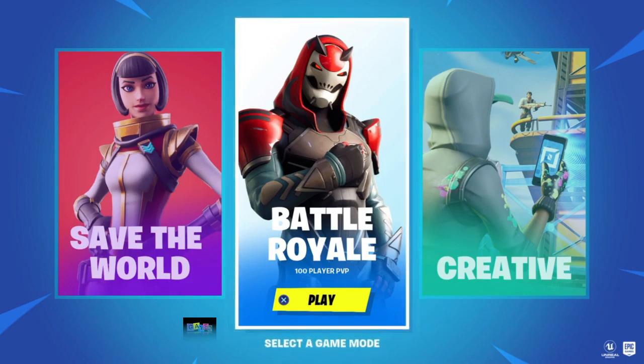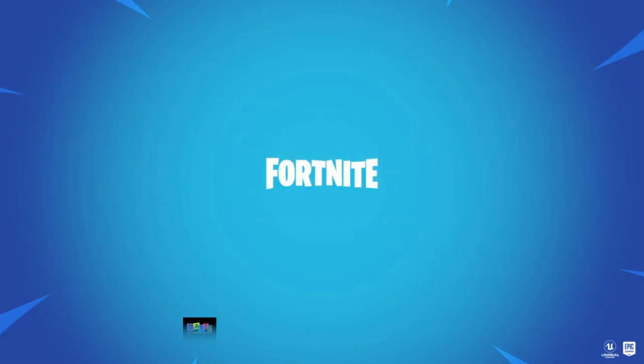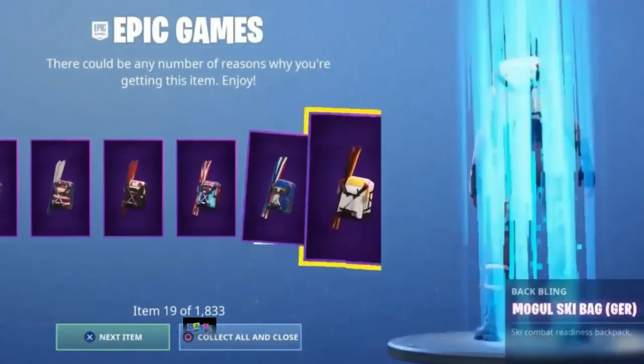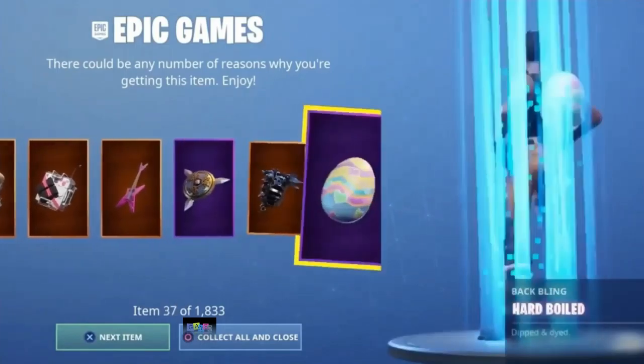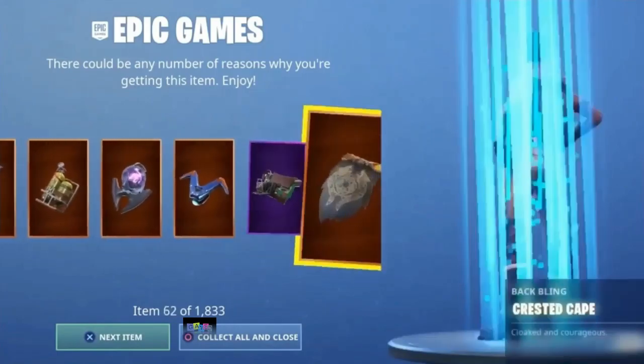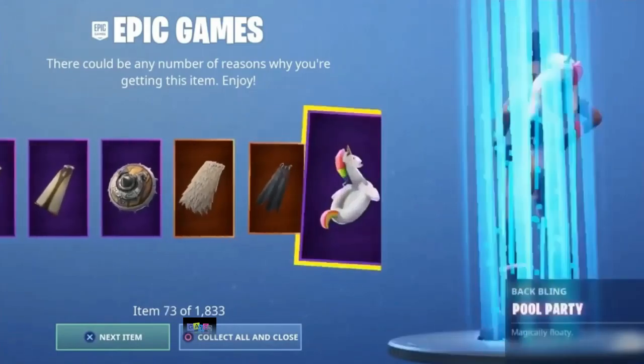I want at least 100 likes on this video - if we get to 100 likes we'll find more ways to get skins for free. We're going to log into the game - three, two, one. As you see right here, the skins are there! This code works 100%. If you want to get the Beach Bomber, check out my last video.